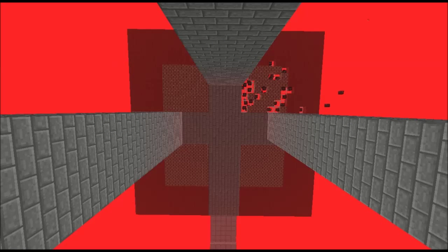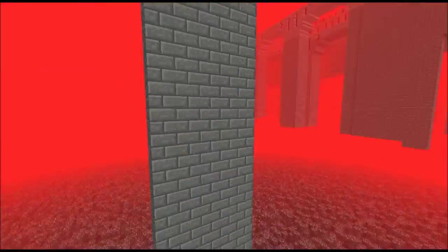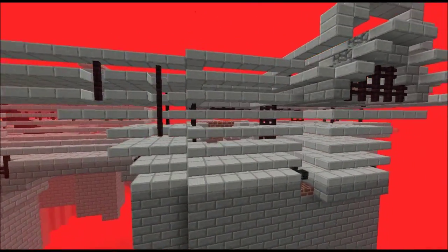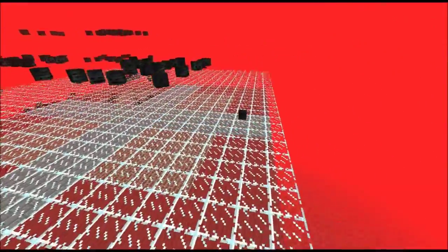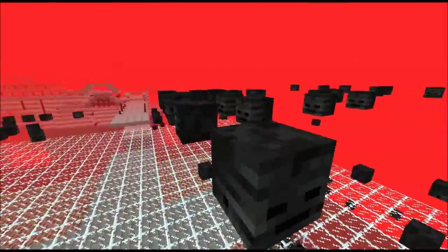Hello everybody, Morrillibus here. I am back in my nether test world. I'm at a fortress where I have removed all spawnable area around it, converted it to stone brick, and converted the top area to half slabs to prevent spawning. This is where I've done all my tests for wither skeletons. I've set up multiple spawning pads and positioned wither skulls to indicate where I have seen wither skeletons spawn in the past.